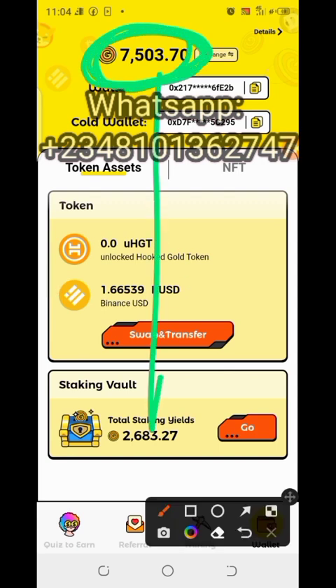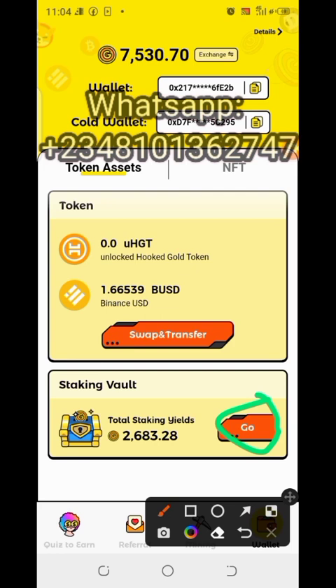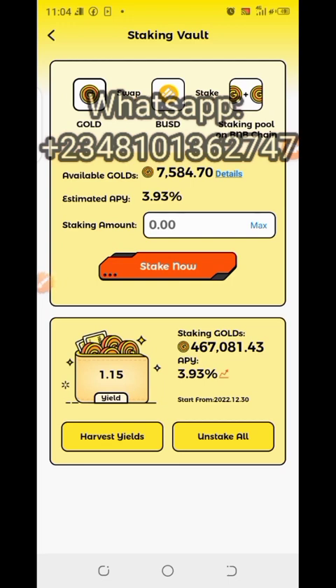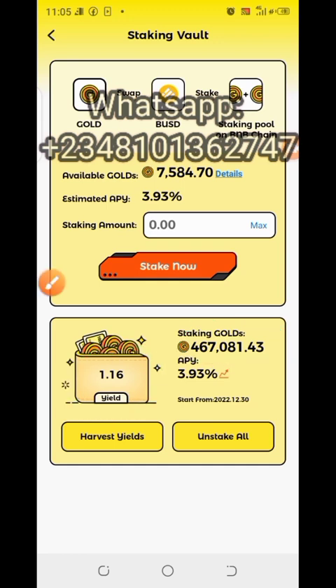If you look at what I have, it's around seven thousand — you can see seven thousand five hundred and three on my wallet. I'll click on Go. Remember, you can withdraw this as well. Since I'm staking, I'm clicking on Go, and currently what I have staked is four hundred and sixty-seven thousand plus. I've already withdrawn some and converted it to BUSD and withdrew to Binance.